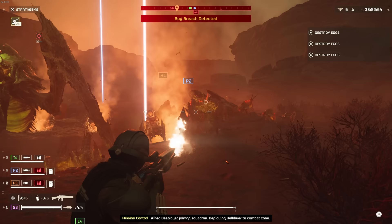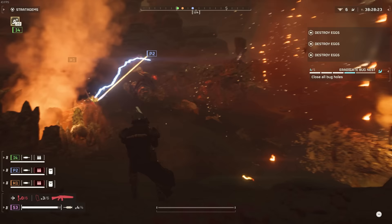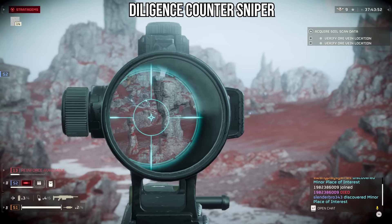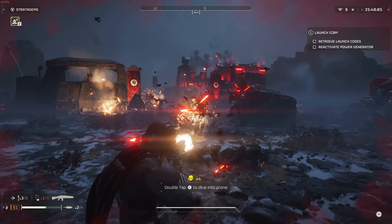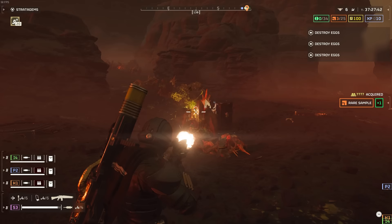You can immediately notice just how little damage the Adjudicator does when compared to the Diligence and the Diligence Counter Sniper. With those weapons, you can one-shot kill most of the smaller enemy types and knock back some enemies with stagger. But with the Adjudicator, it was taking at least two to sometimes three shots to kill some of the smaller bugs and robots, and the stagger was pretty much non-existent. When shooting medium-tier enemy types like the Brood Commanders, Bile Spewers, or Rocket Devastators, I wasn't able to stagger them at all.